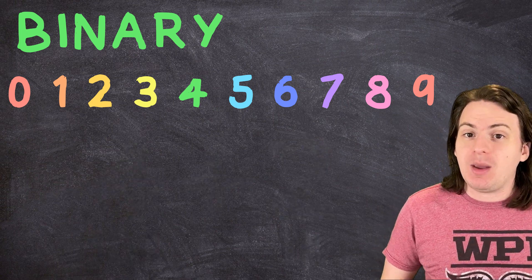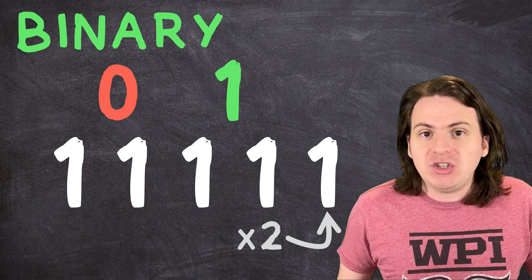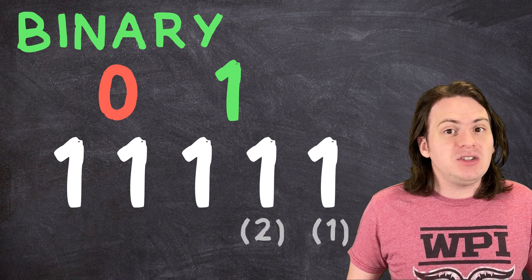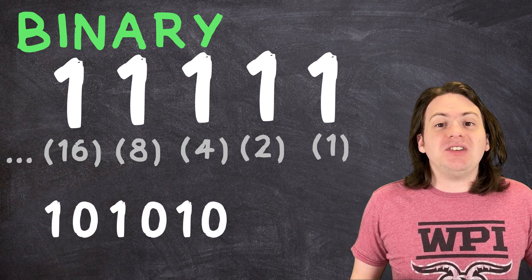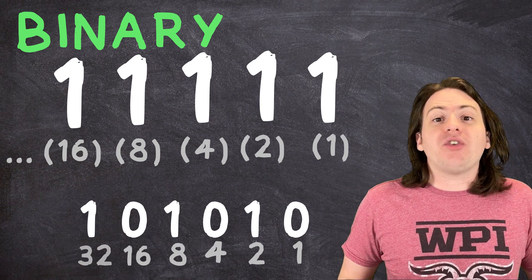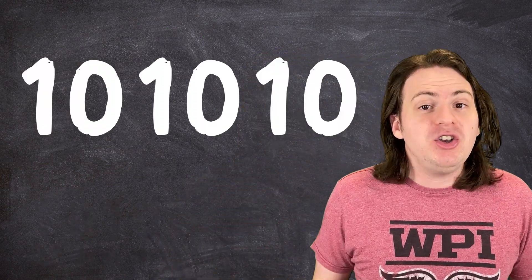42 is really just saying you have four 10s and two 1s — add them together and you get 42. Binary works the exact same way, except it only has two symbols, usually a 0 and a 1, and each one is worth 2 times more than the one to its right. So instead of a 1s, 10s, 100s, and 1000s place, you have a 1s, 2s, 4s, 8s, 16s, and so on. Take the number 101010 — in binary, this represents 0 ones, 1 two, 0 fours, 1 eight, 0 sixteens, and 1 thirty-two, for a total of 42. And thus is your 40-second explanation of an entirely new counting system.